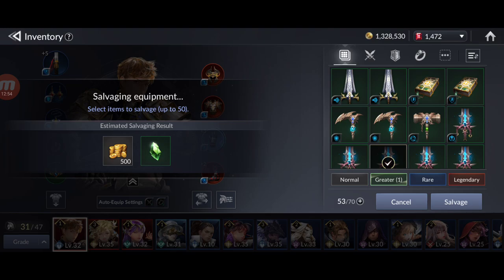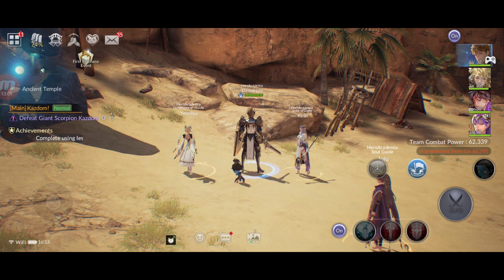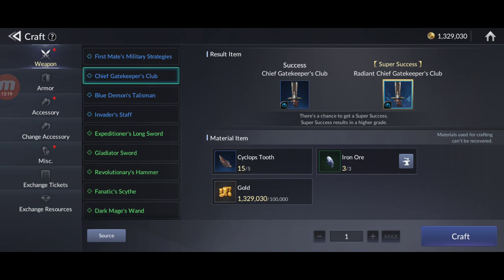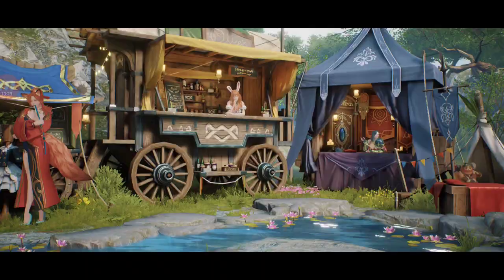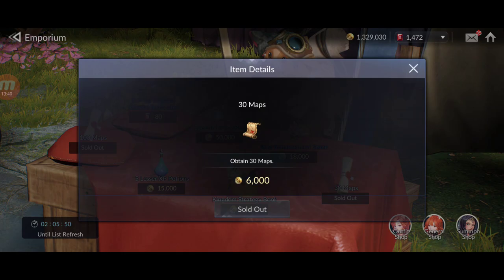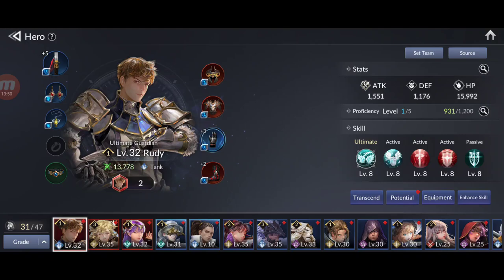The gear you farm from AFK runs can be salvaged for gold and enhancement materials. Gear is very important to enhance your characters — the higher the grade the better. Get better gear through dungeons, the story, events, and crafting. Don't forget about crafting — you can craft even legendary gear. Also check the daily shop where you can buy legendary gear for gold; I got one legendary piece for 1 million gold.